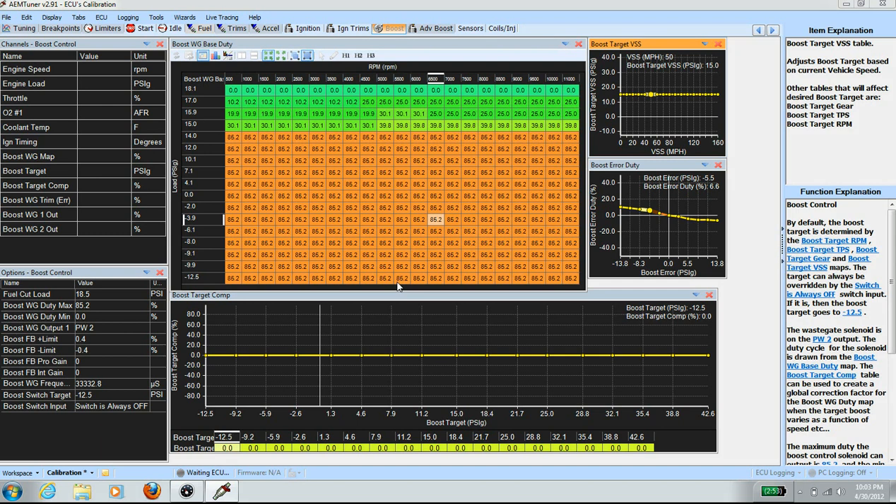Looking at the boost wastegate base duty table here, I went in and modified the duty cycles up in the 15 to 16 PSI range so that when I do a WOT run, I get a smooth boost up in the 15.5 to 16 PSI range. We need to modify these numbers because if you have it too high or too low, it will fluctuate, and you want a smooth peak boost.